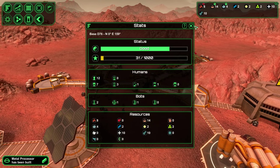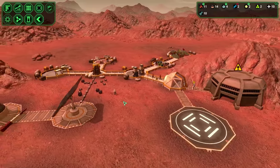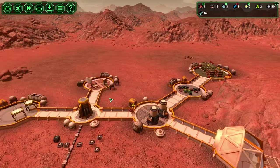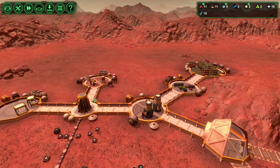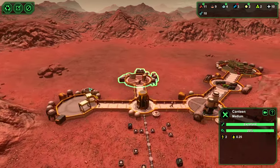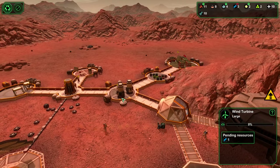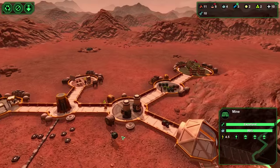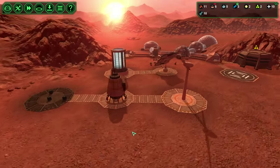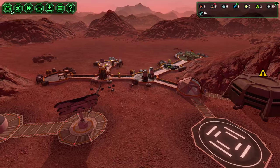Got some more biologists — I only got one more biologist. I hate those colony ships. You get one, two, or three from those small colony ships, and two is fairly common, but you sometimes get one. Very rarely will you get three — three is awesome. Some of our plants aren't getting worked back here, but that'll work itself out when we get a couple more biologists.